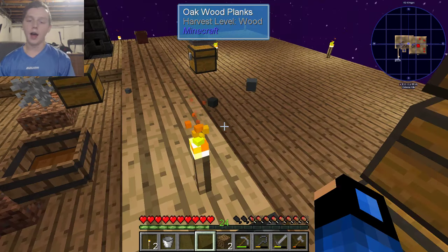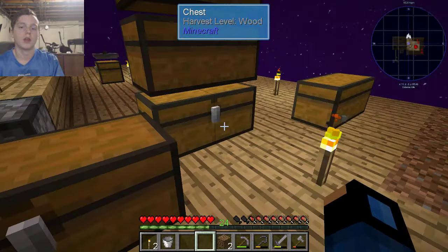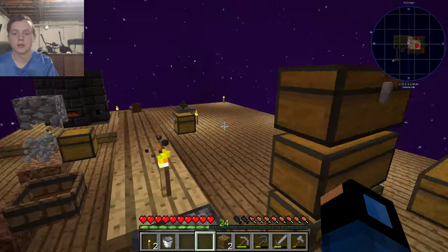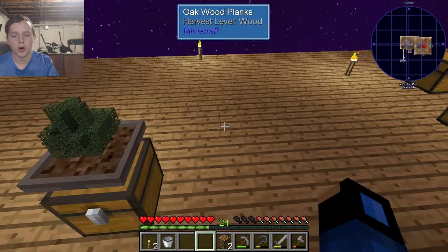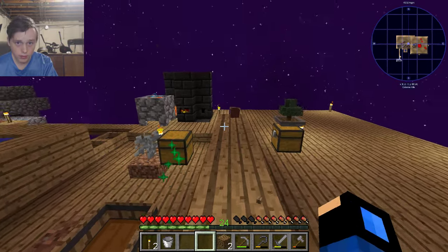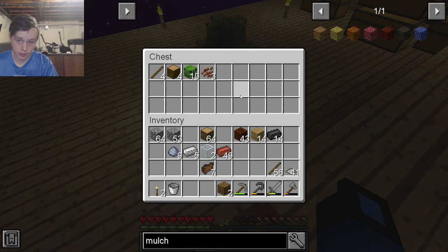Hello everybody, I'm Unremarkable, welcome. So last episode we got our hopping things going. And what are we going to do this episode? We're just going to make more of those because I love them, they're great. And we'll have this going, so we'll make brown mulch right away, just because we can.